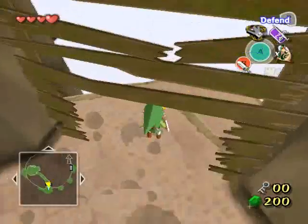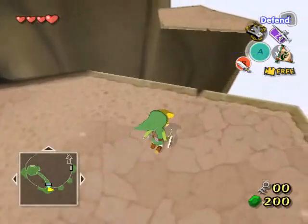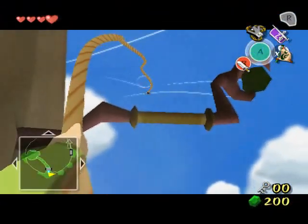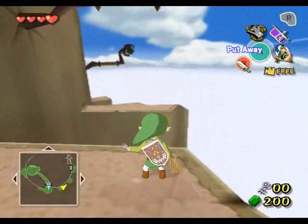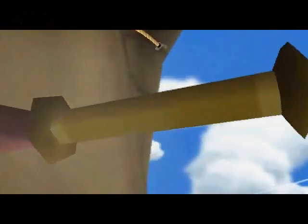We are back to the door where we entered this room from, but we still don't have the boss key we need to progress further. So we're going to have to go get the boss key, which is located further down the mountain trail, so we get some more practice in with the Grappling Hook.